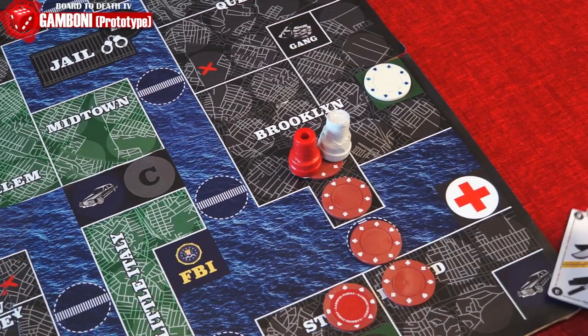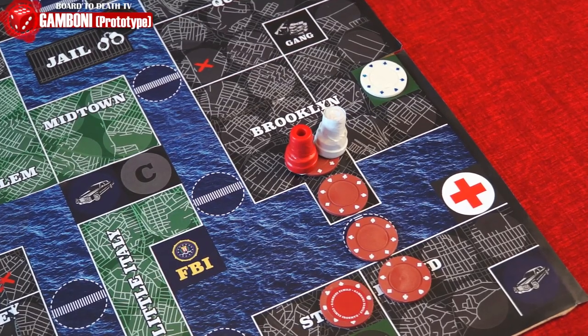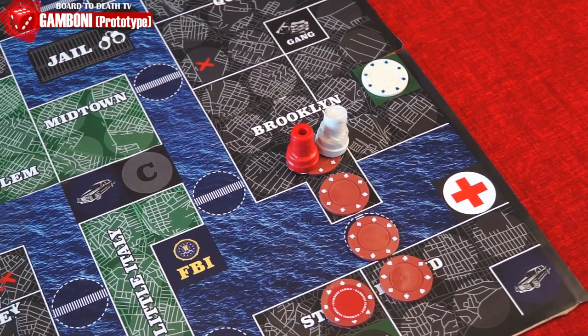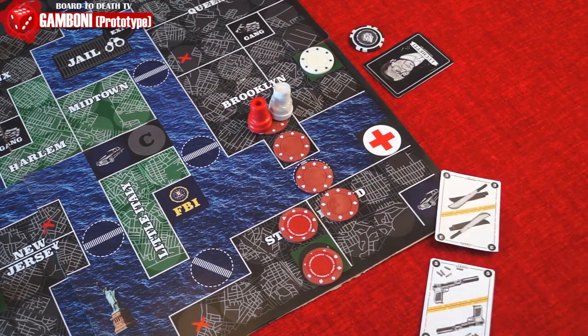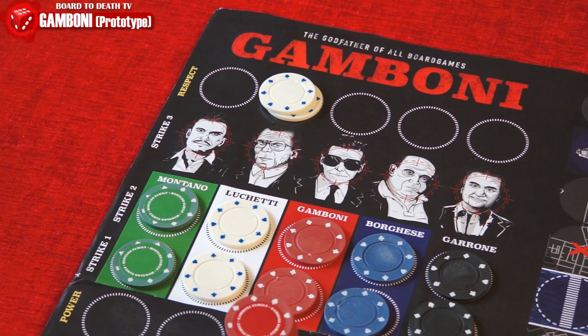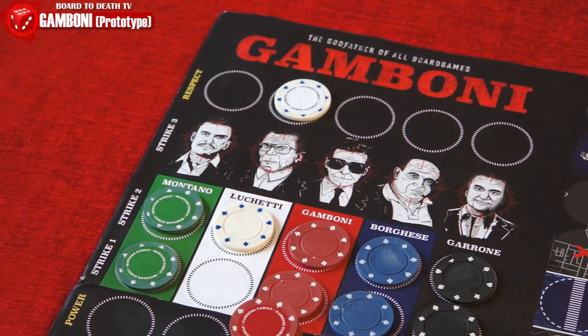Attacker wins ties. The defender can also choose to simply walk away and not play a card. If you land on another player's boss pawn, a boss fight occurs. If the attacker wins the fight, he takes all of the other player's money. The losing player also loses one life point and one respect point. However, if you attack and lose, you go to jail and your turn ends.